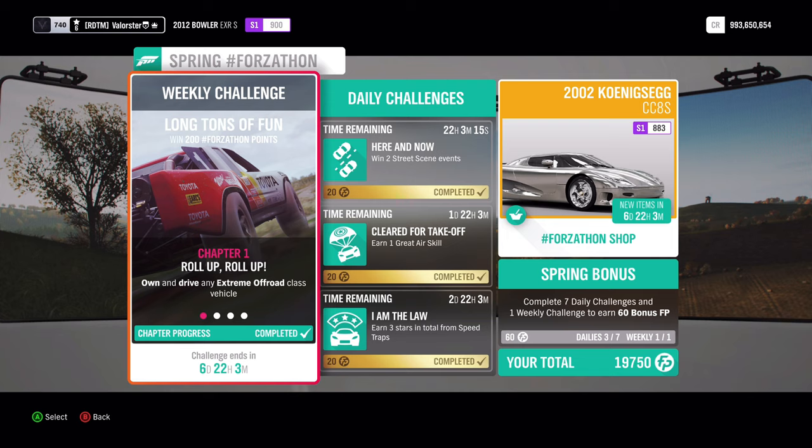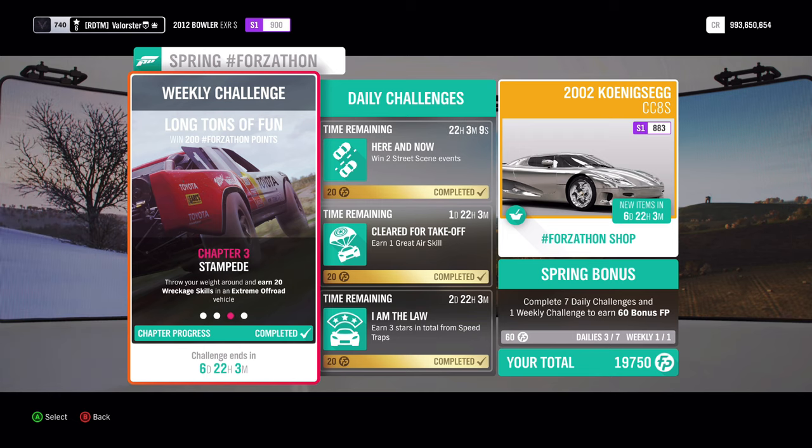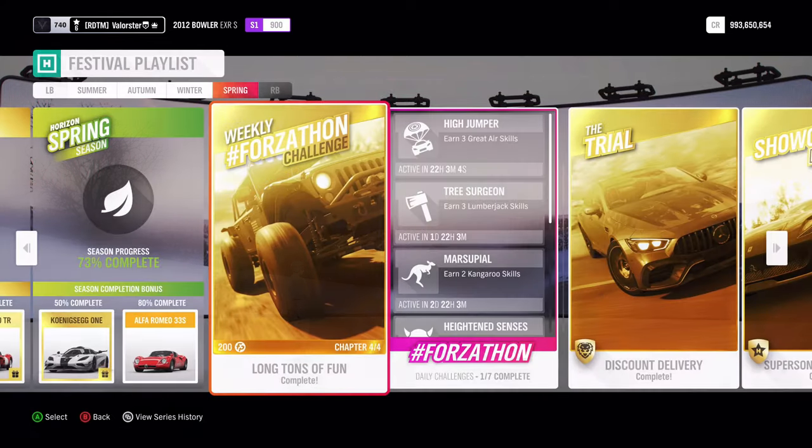Now let's have a look at what we need to do. We need to have an extreme off-road car, win 3 cross-country events, 20 wreckage skills, and 9 stars. That's very easy, I'll show you.